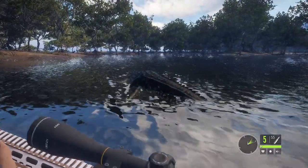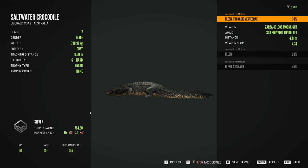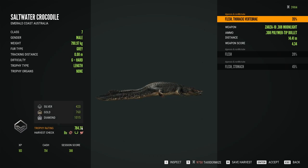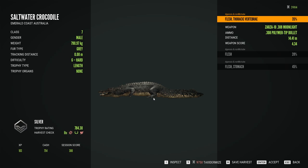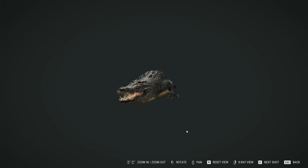My plan is to get the same level saltwater croc and alligator so we can compare sizes - a level seven versus a level seven and compare them at the trophy lodge. The croc is trying to get away. When they've got their mouth open you can shoot them and kill them in one shot if you do it right. We also heard from Expansive Worlds in a live stream that alligators at Mississippi have been made aggressive too - we'll check that out.